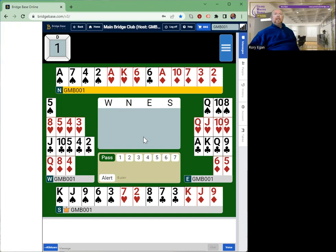North is going to open one diamond. The east hand here has opening points, tolerance for spades, and four cards in clubs and hearts, and nothing in diamonds. So it has all the qualities for a takeout double. East should double here, saying to partner: I have an opening hand and I have nothing in diamonds, so I can tolerate any other suit you want to play in.